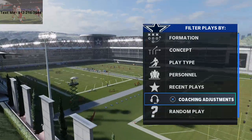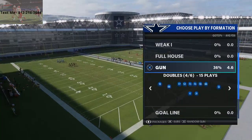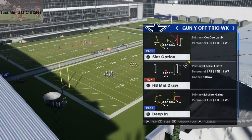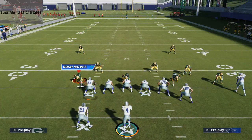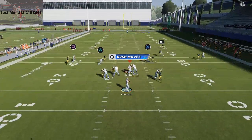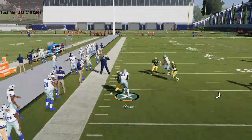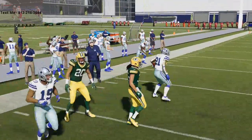Gun Y Off Trio Weak - if you haven't jumped in the Discord yet, there's a link in the description. But anyway, this little route to the running back is really really effective - you see here it absolutely torches the defender. There's nothing they can do.